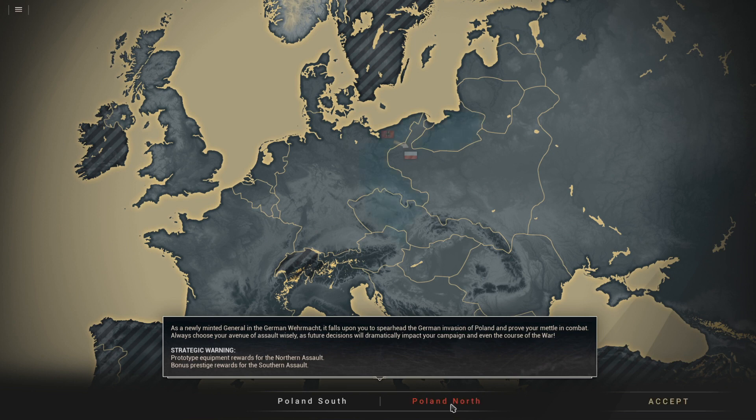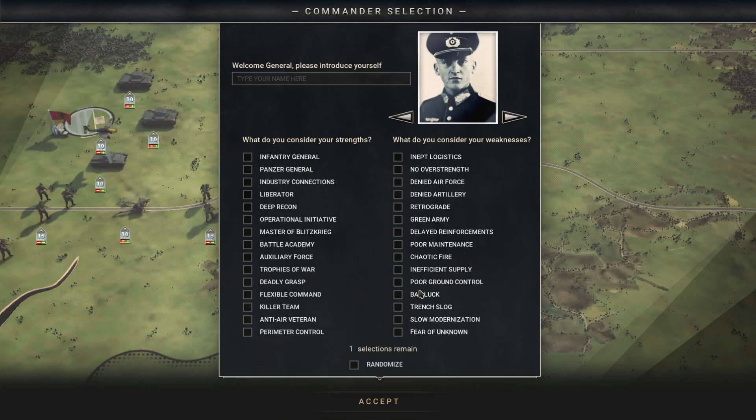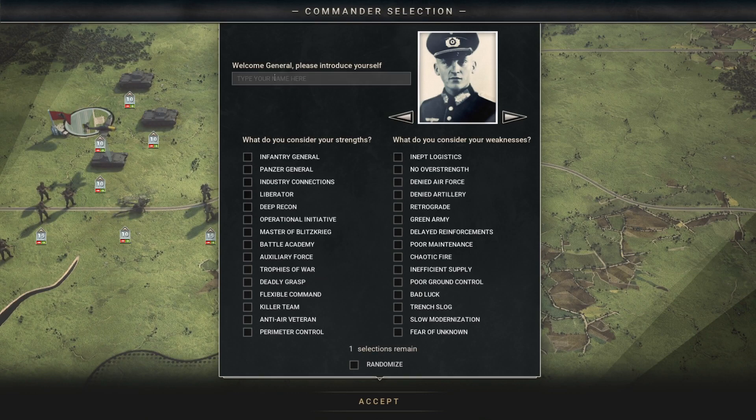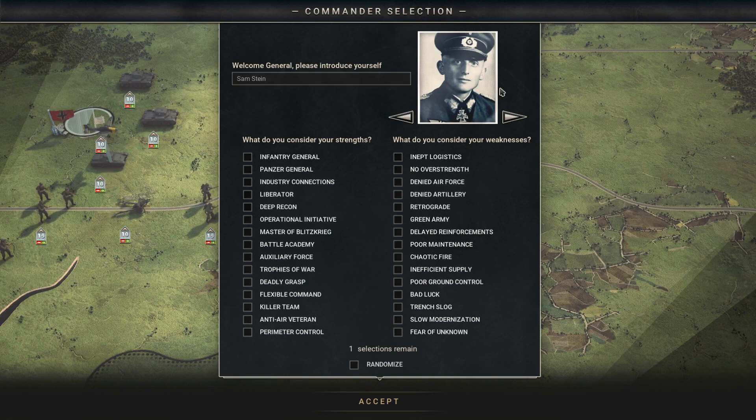I've played both options and I find the Norton version slightly easier, so we're gonna do that first. We might do multiple playthroughs of this one. In this playthrough we're gonna do Poland North. Now we've got to pick our general — my name is gonna be Sam Stein. Stein means stone in German.